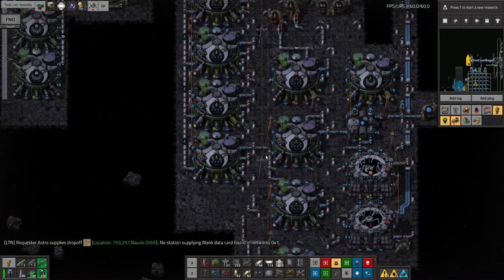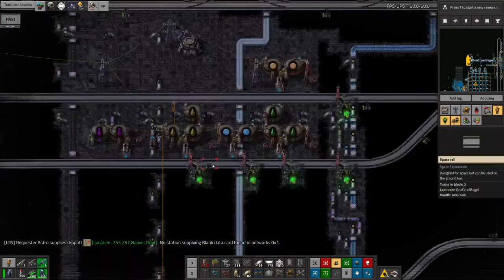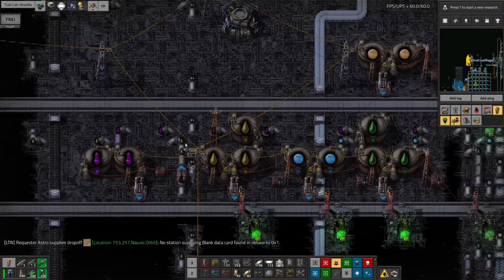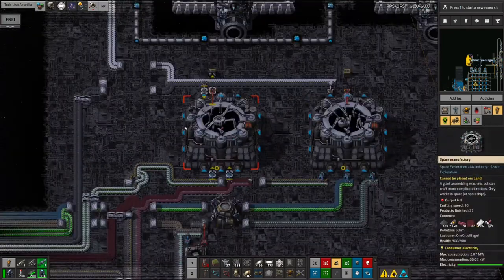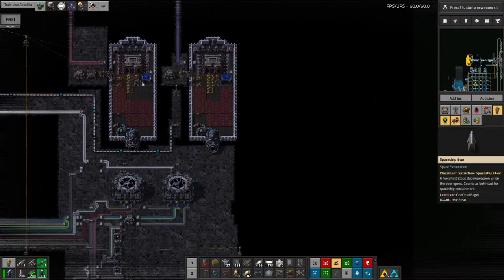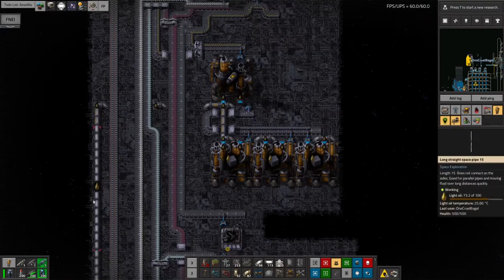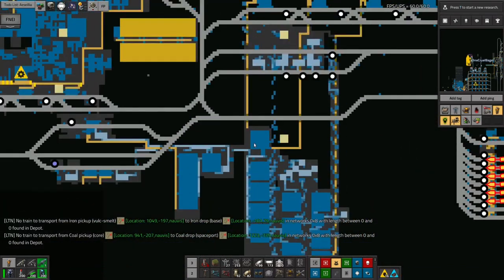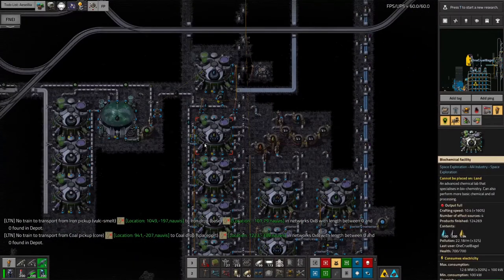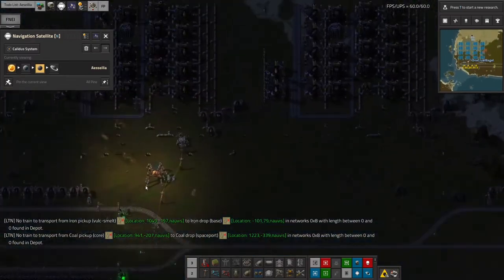I noticed quite a while back that I was starting to have problems with a lot of the fluids made from hydrocarbons. It was pushed over the edge by the light oil production, because I'm using enormous quantities of light oil over here to make the rocket fuel going into the probes in order to go and get the solar data and asteroid field data. I noticed it just wasn't keeping up — I was getting through massive quantities of coal being brought up from Norvis and it just wasn't great.